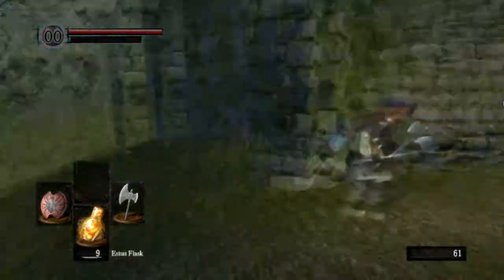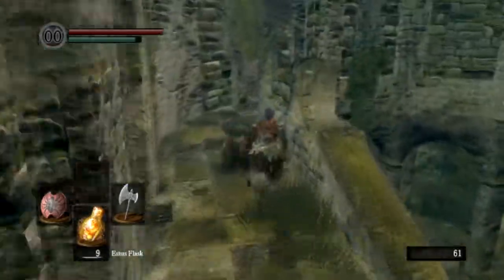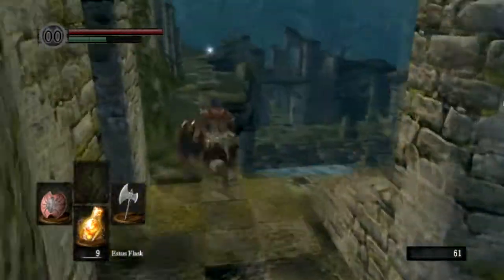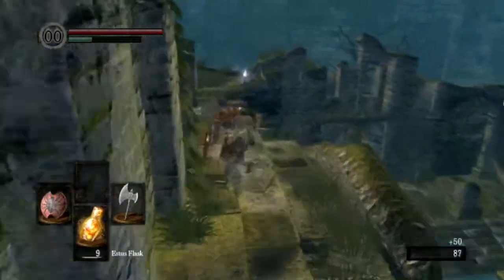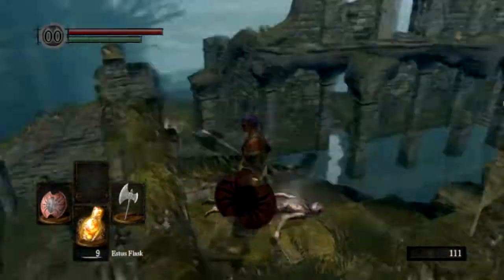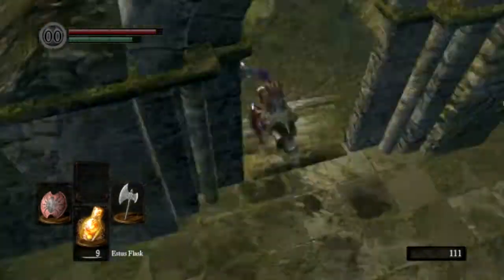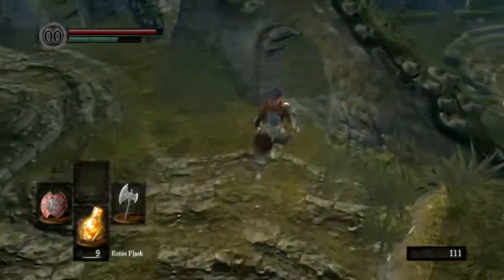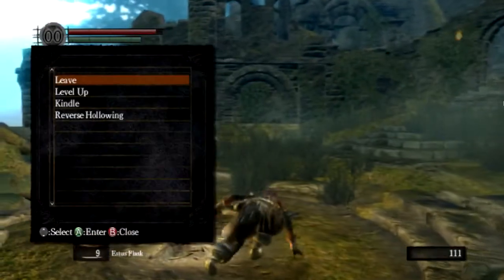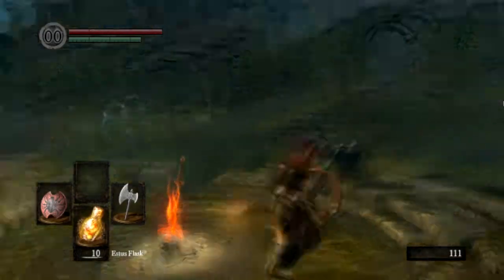Let's run away — we have an army of skeletons chasing us, which is pretty much never good. One fell off the edge and died, but they're still following me. Collect this last soul, roll off the edge, take some damage, and run back to the bonfire. Can I rest at it? I can, which means the skeletons are no longer following me, hopefully.